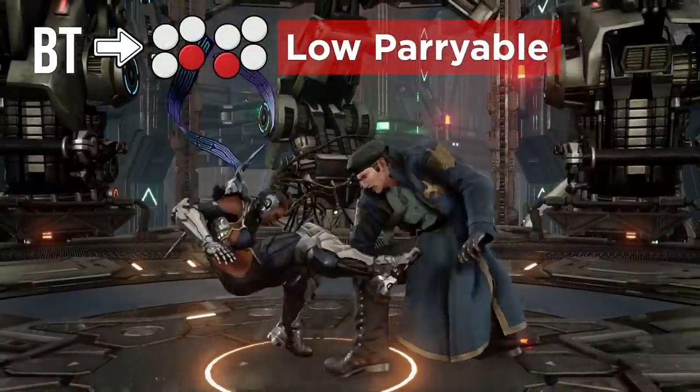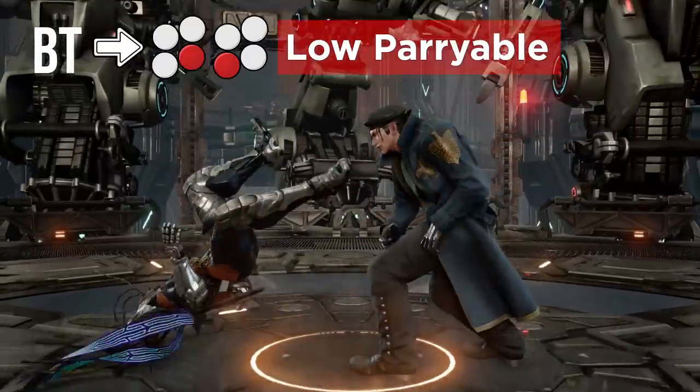Also, her go-to low from back turned, f4-4-3, is now low parryable.